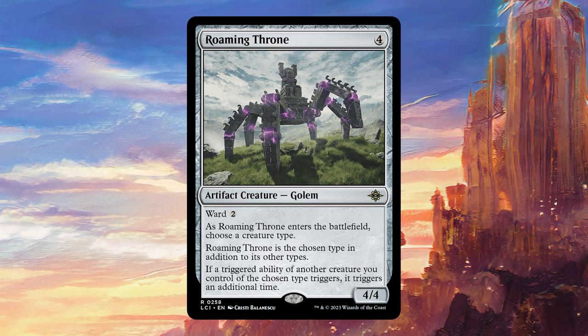The other thing is that it comes in with Ward 2. That might not seem like much, but having a little bit of resilience to removal is very important on this kind of card, seeing as it's usually going to enable a couple of very big turns where you might even win the game if you have a combo with this card. And if your opponents are just stuck on mana for that one specific turn, that can be the difference between winning and losing. Having to pay two extra for any instant speed removal, when they might have just left one or two mana up, really makes a huge difference.